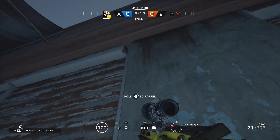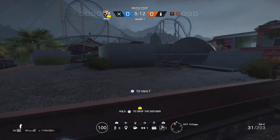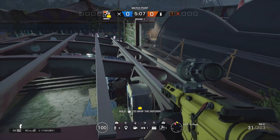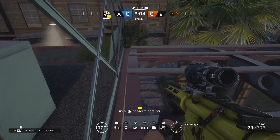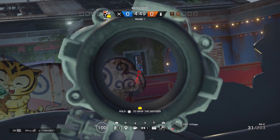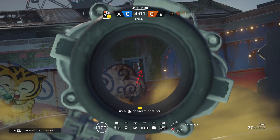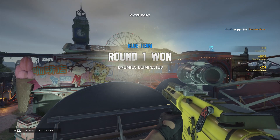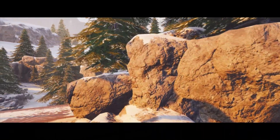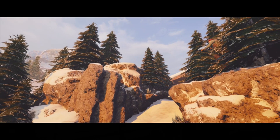So for this next spot on Theme Park, this one is straightforward — just getting up on top of the roof. You can crouch through the beams onto the extended part of the roof, and from there you get a really nice angle through the daycare window. So the next map we're going to be looking at is Chalet.